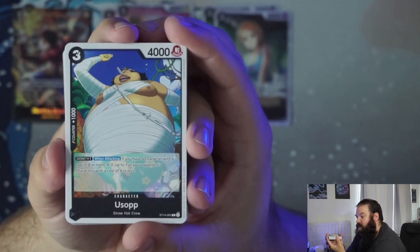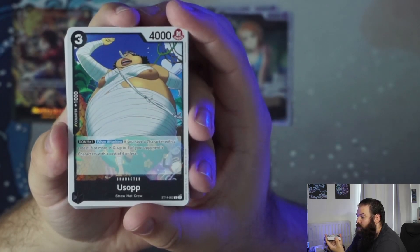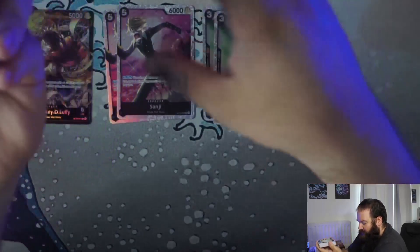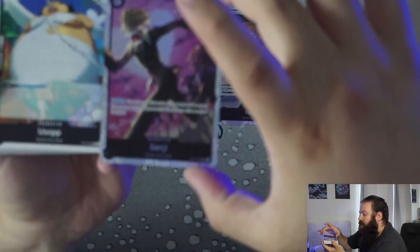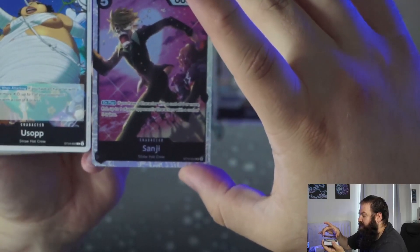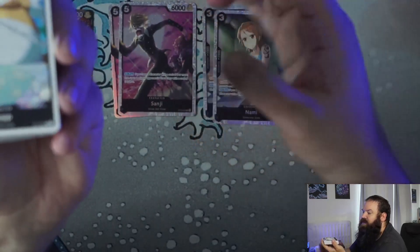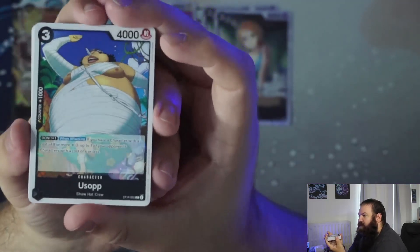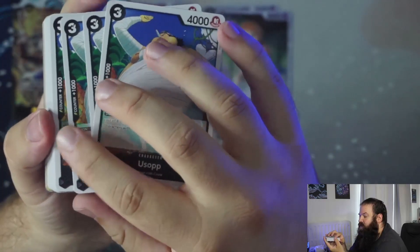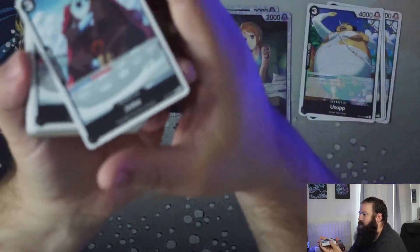Next we have Usopp — three cost, four thousand power with a counter of one thousand. When attacking, if you have a character with a cost of eight or more, KO up to one of your opponent's characters with a cost of four or less. Sanji requires a character with a cost of six or more and targets five or less; Usopp requires eight or more and targets four or less, so that's more late game. There's an argument this is a cheaper, less efficient Sanji, but it has a counter, so it's still useful — and you get four copies.